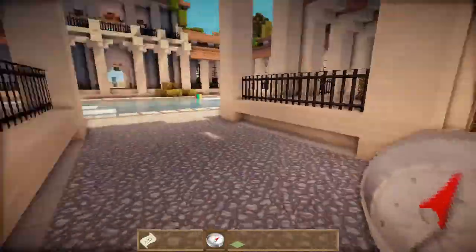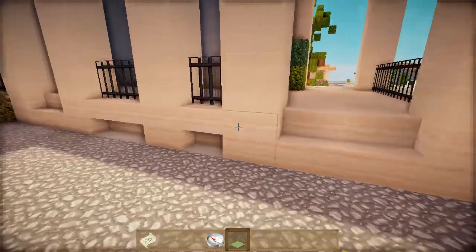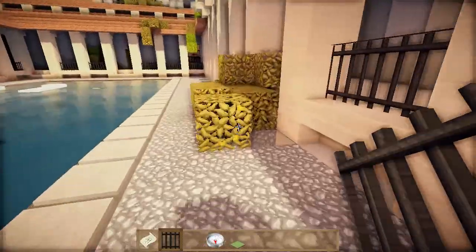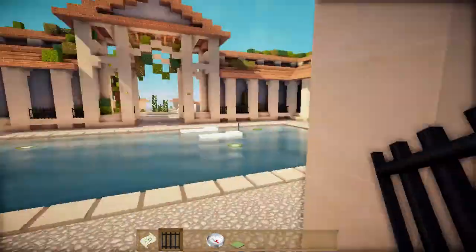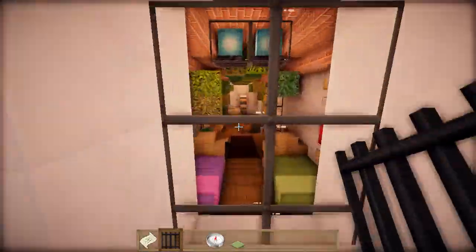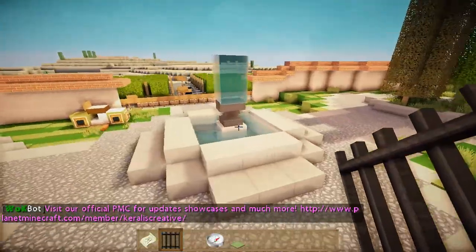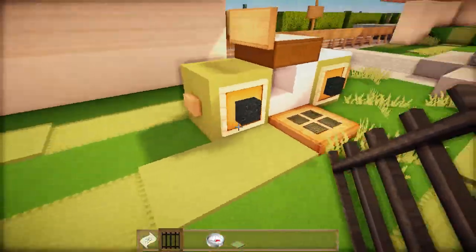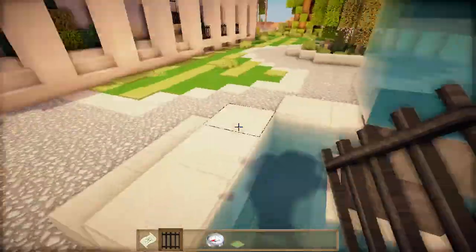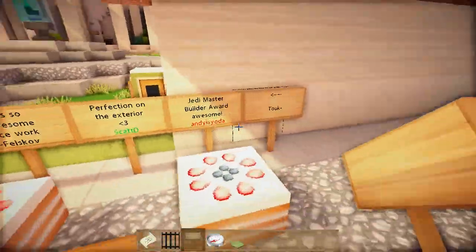This is the first Roman villa we've seen, I think. Really good detail with the upside-down stairs and iron bars - every little section, every pillar has been thought about. I must say I'm a little bit jealous of this place. Back to the fountain and what looks like a lawn mower - it's got the blades. Sipkismets, this is your day in the sun on WalkTube because we love this place. I left a Jedi Master Builder Award sign!